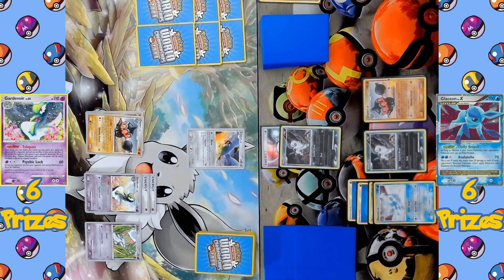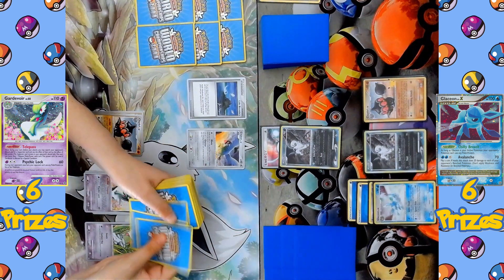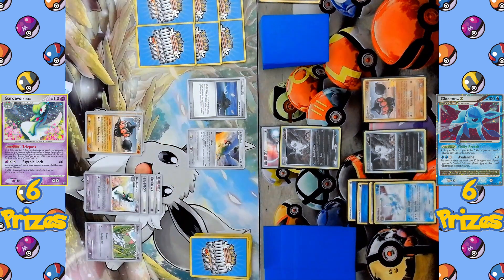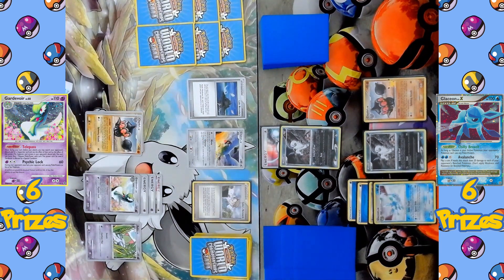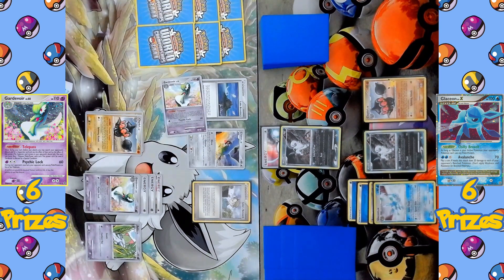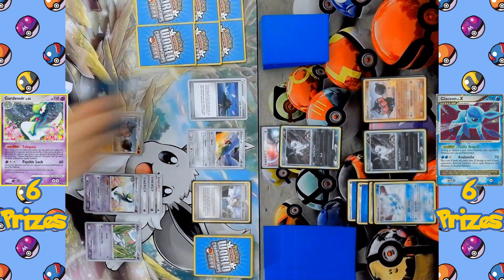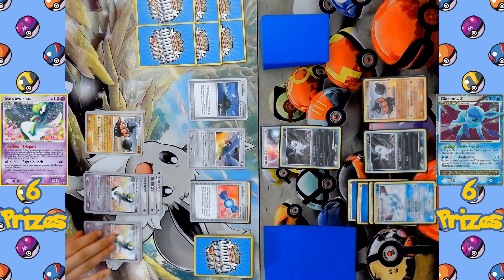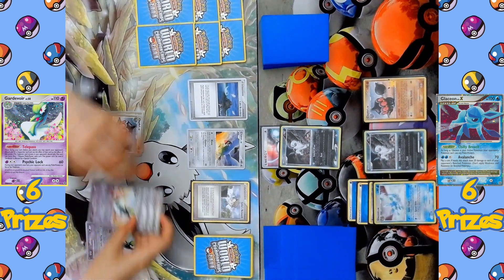The turn passes to the Gardevoir side. They do have the third energy — a Call Energy onto the benched Gardevoir. The Stadium Lake Boundary comes into play. Lake Boundary has the ability to turn all Weakness multipliers into x2, as normally in this format Weakness only applies plus 10, plus 20, or plus 30 damage — not always x2 — but Lake Boundary makes all Weakness damage doubled. Another Telepass is played to search the deck for a second Gardevoir, and they do have another Rare Candy, so a second Gardevoir comes down. The Gardevoir side is off to a great start even with all those cards taken out of their hand by Absol and Mars.